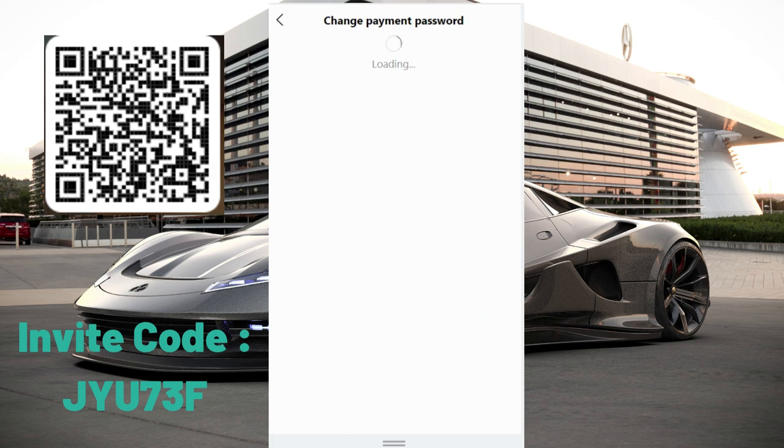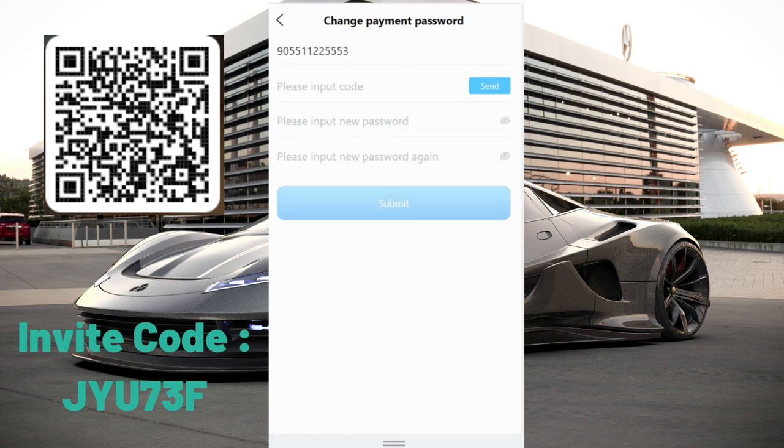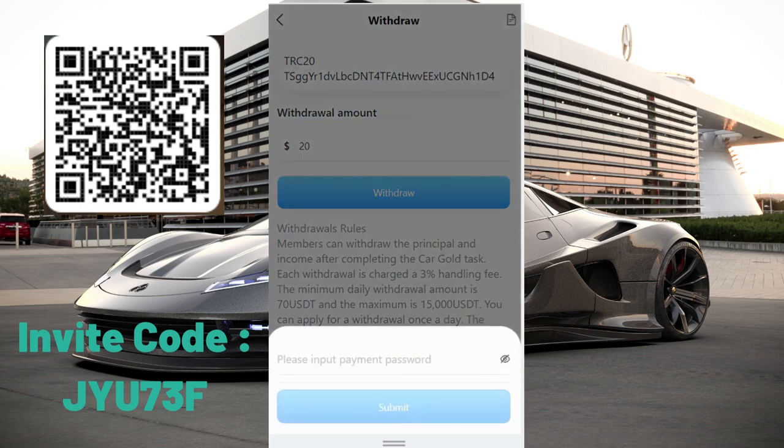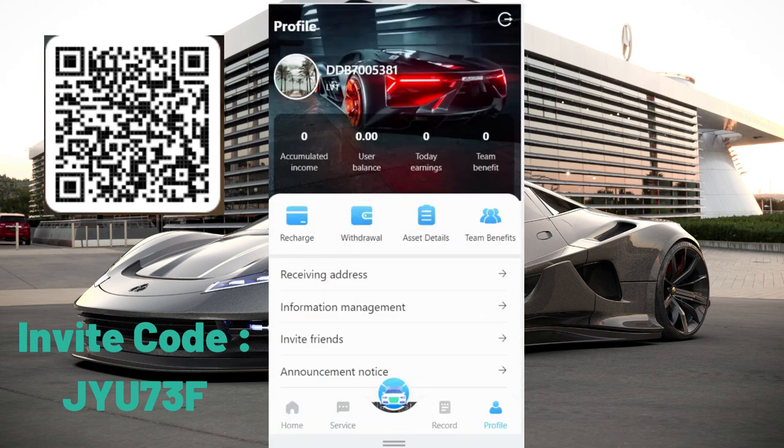Now you can select your wallet and enter the withdrawal amount — for example, 20 USDT — then click withdrawal and you will receive your money to your address. But first you need to input your payment password, enter your new password, and click send. You will get a verification code. After you click withdrawal, enter your payment password and click submit.